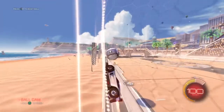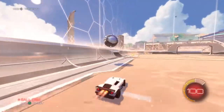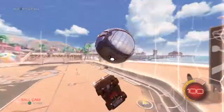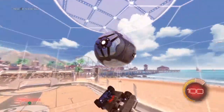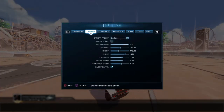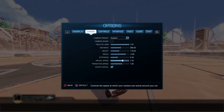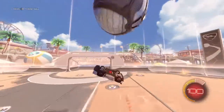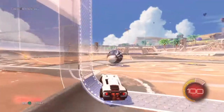Soon we'll be talking more about camera settings — I touched on it last week, but we'll do a more in-depth tutorial. My current settings are: distance 260, FOV 110, height 110, stiffness 0.65 (usually 0.35), swivel 7.0, and transition 1.6. Of course, FOV stands for field of view.